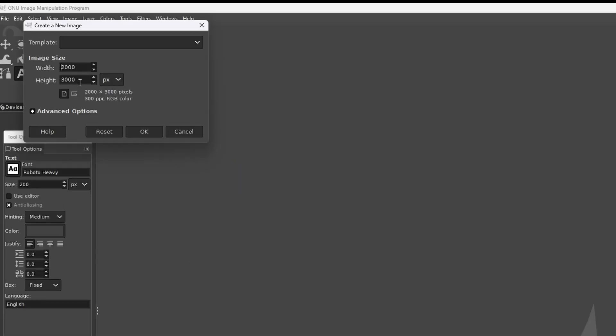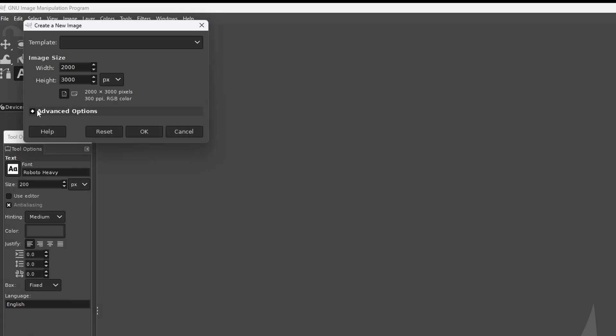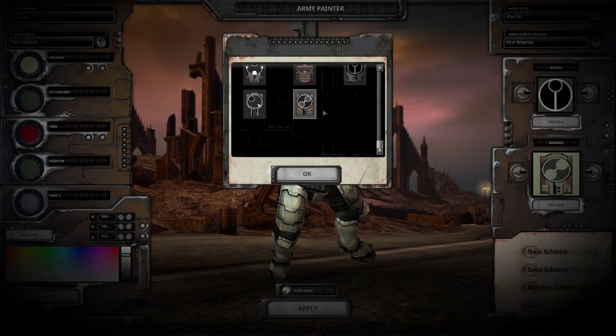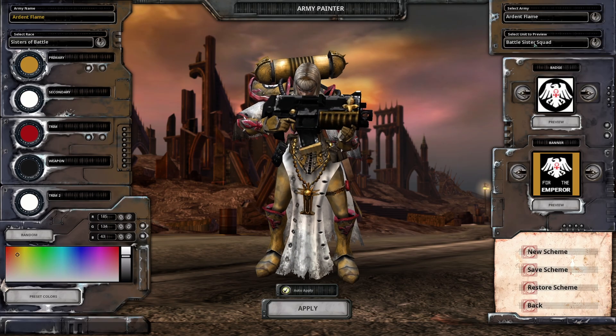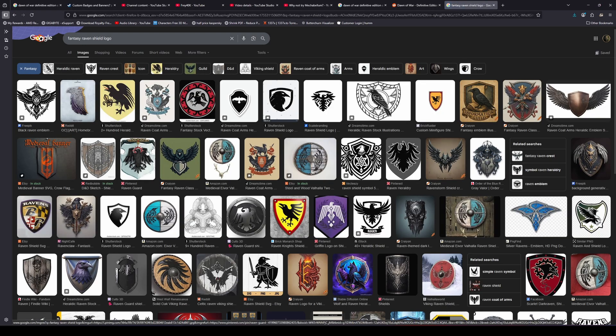For a banner, whatever your width is, you need to multiply by 1.5 to get the correct height. As I'm making a solo game banner with a width of 2000 pixels, my height needs to be 3000 pixels. If you're making a badge, the height and the width should be the same — so 128 wide, 128 high, or whatever size you're making. I've got my canvas size set and I have a project in mind to update my faction, the Raven Shield Sisters of Battle. I've done a Google search and found some images I like, so let's move on.